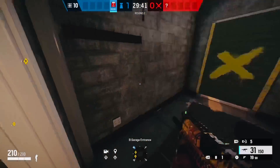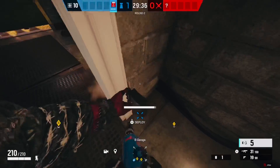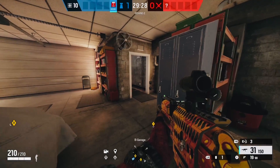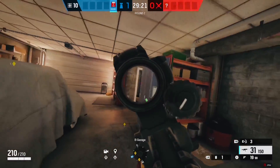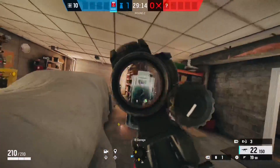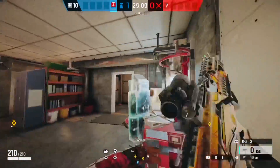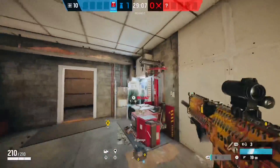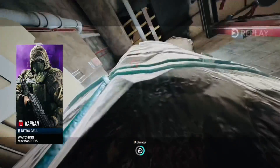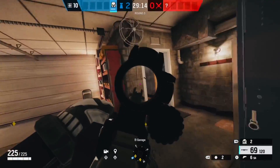Now a pretty good counter op to Montagne — especially so Blitz won't be able to rush into the site — is Kapkan. You can just place them on the door; make sure they're not in an obvious spot. You want to usually put them on the side of the door where the enemy coming in isn't going to be looking. As you can see, the Kapkan traps didn't do too much damage — probably around 50% of his health. But a C4, if he goes into a corner, throw it right behind him. If you throw it in front of him at 100 HP he'll survive, so make sure to throw it right behind him. Easy kill on Montagne.